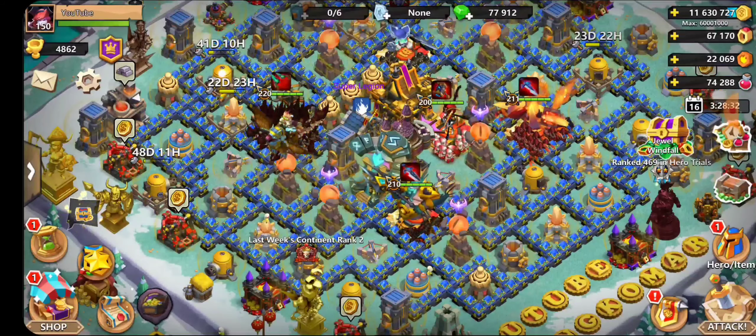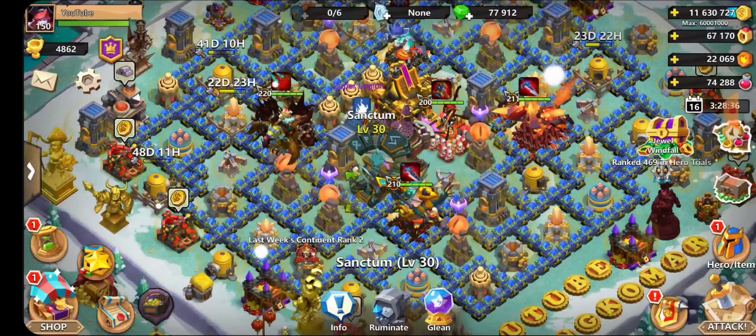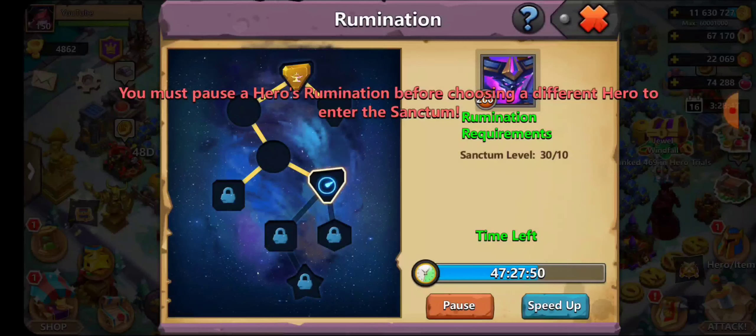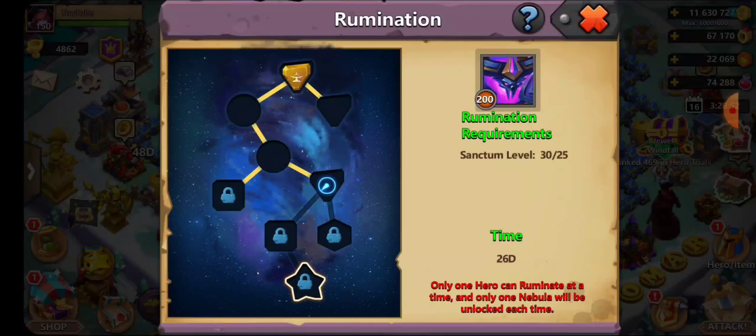New players are unaware of how to do this. Pretty much, you need to have your sanctum — the higher the sanctum, the more glyph slots you can unlock. Once your sanctum is at a good level, you click on Reanimate, then click on your heroes, click the slots, and reanimate. The highest one takes 26 days unless you use speed scrolls.